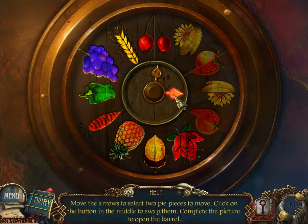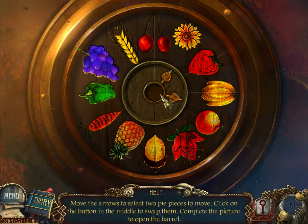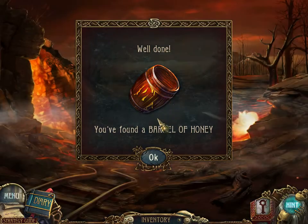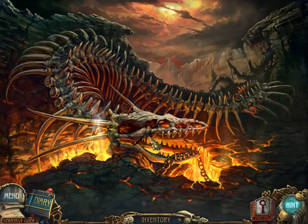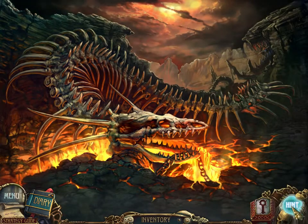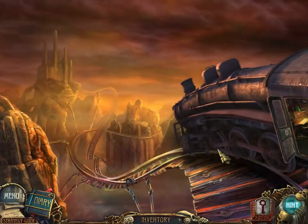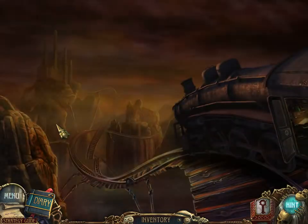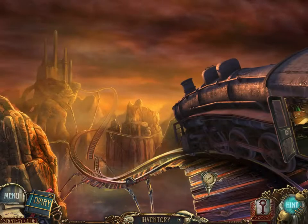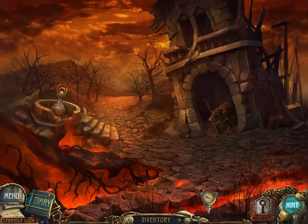There we go — that was a double match, and that one was also a double match. That puzzle was a lot easier than the previous one, and it gives me a barrel of honey. Why do I have a barrel of honey, I do not know. Anyway, I'm going to rely on the hint button to tell me what I'm doing next — unless I'm using the barrel of honey to lure that rodent of unusual size. Actually, that seems like a good idea, so let's do it.